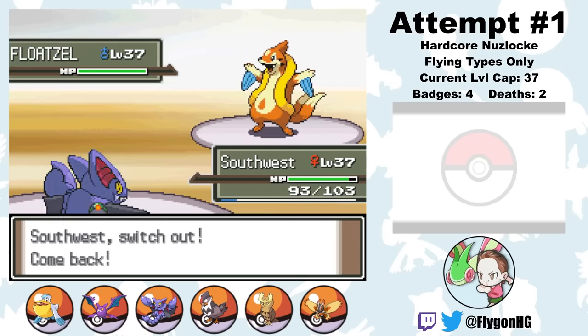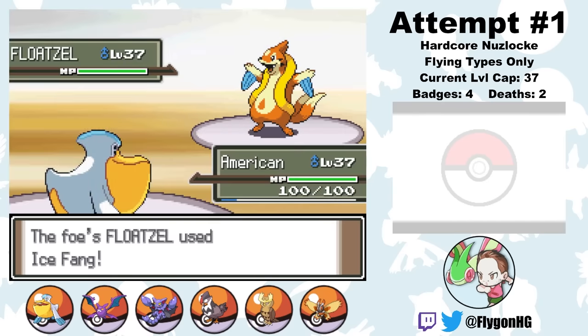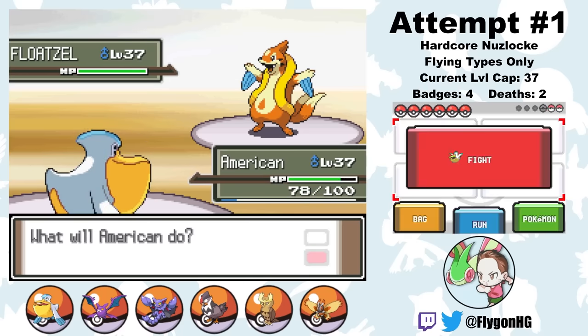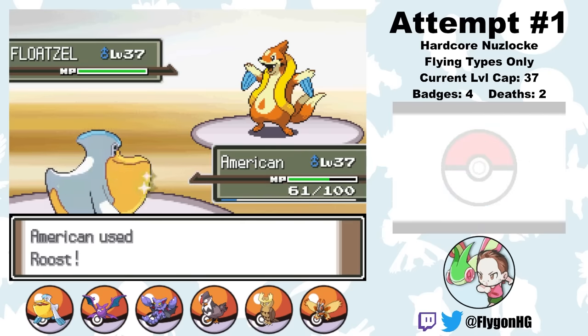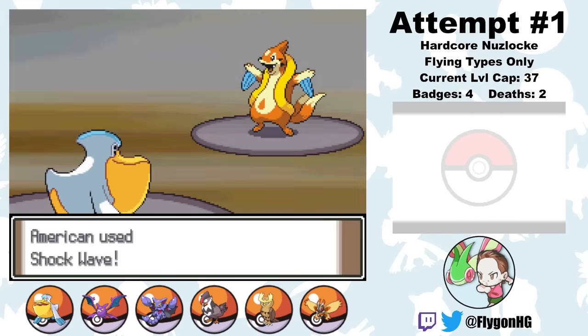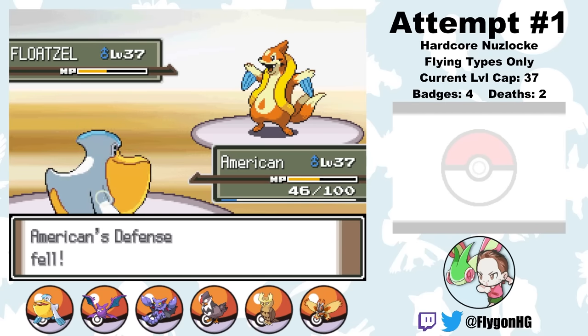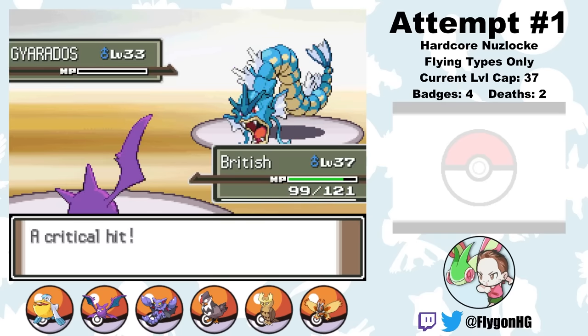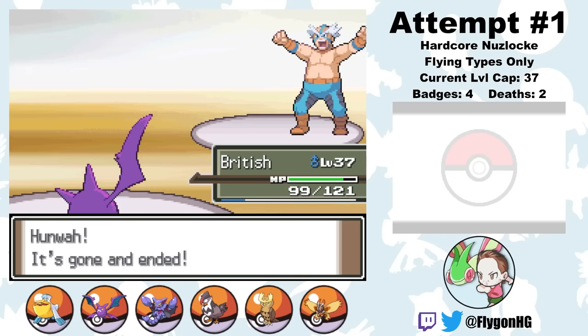Floatzel comes out next and knows Ice Fang, so I switch to American. Thankfully no freeze happens. I then switch to JetBlue for an Intimidate, then back to American as Floatzel misses an Ice Fang — making Crasher Wake the unluckiest sucker in Sinnoh. American Roostes back to full HP and we trade Crunches for Shockwaves. Thanks to Floatzel's Citrus Berry, Wake heals to extend the fight, but eventually Floatzel falls to a follow-up Shockwave. Last is the low health Gyarados, so I switch to British, tank a Bite, and kill him with a Wing Attack that crits to add insult to injury. Crasher Wake is defeated and we get badge number 5.